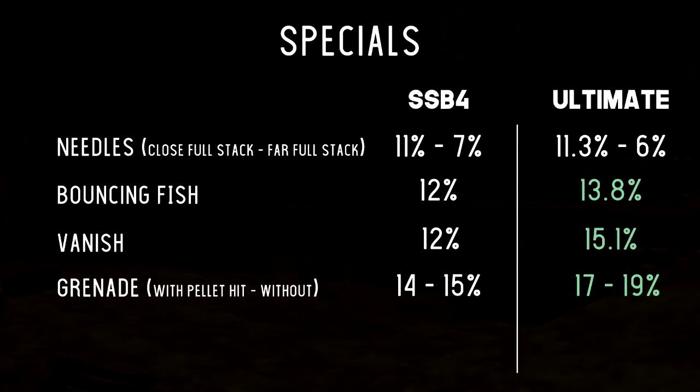Next up we have Bouncing Fish going from 12 to 13.8%. This is going to be really good being one of our combo finishers — a little bit more damage. Vanish going from 12% to 15.1% — this is definitely hard to hit, but if you do hit it, you have a little bit more of a damage buff.